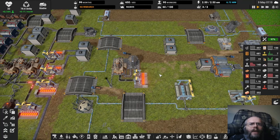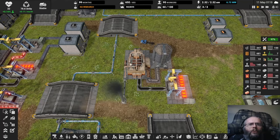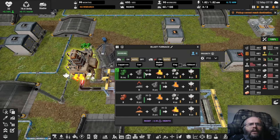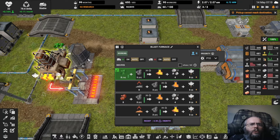Hey folks, Ghondo here, and welcome back to Captain of Industry. This is episode 33. In the last episode, we struggled massively with a lack of copper, ultimately due to an overflow of slag.